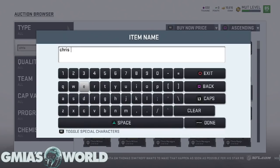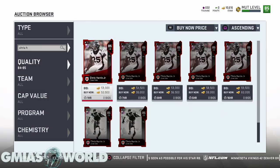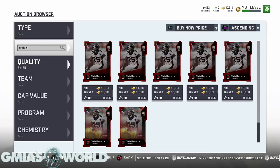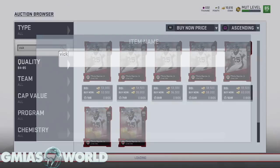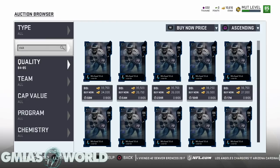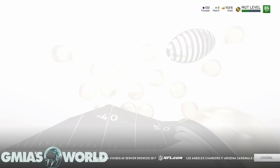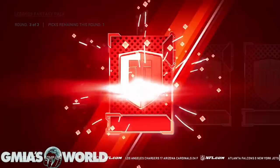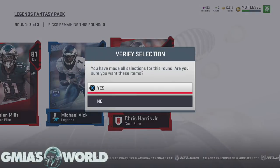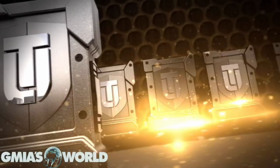I want Chris Harris. Let me check — he should be worth more than Michael Vick. He's an 84... okay, yeah. So we'll get him instead, sell him, and get that portion of the Vick. At least we pulled one version of Vick. We'll make like 15k off that — maybe snipe that 84 Vick. I already have the 89 and the 87, so we're just working on the other ones. Chris Harris is not bad — that's 50k right there.